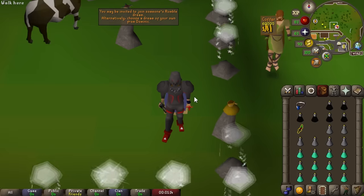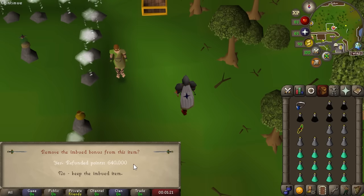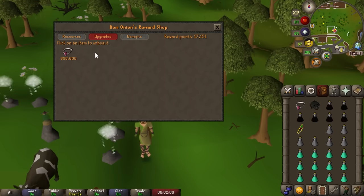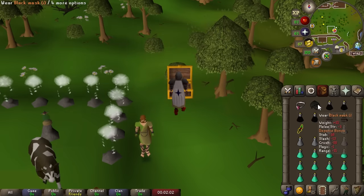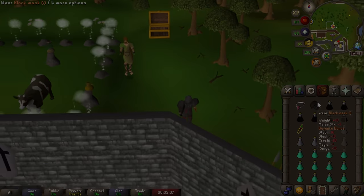We did a bit of Nightmare Zone — we're going to refund our salve amulet. I prematurely imbued that and it's not actually that useful. So we're going to take those points back and use them to imbue our black mask instead, which is much more important. With that, I think we have pretty much everything ready to go to kill some demonics.